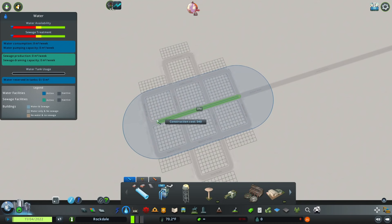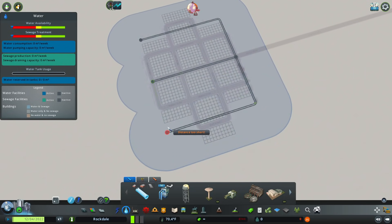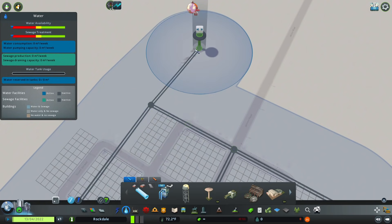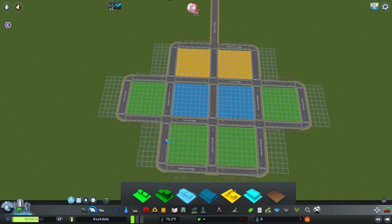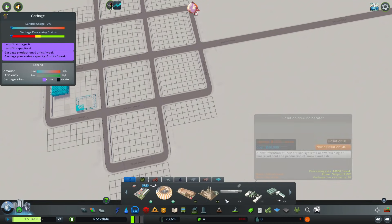Let me quickly do all the water stuff and that jazz — not like it's going to need water because it's going to be surrounded by water very soon. When it comes to placing down water sources, this is also going to be interesting. I'll place a little water tower just here. We do need sewage taken care of, so if I fill all this up with residential, we'll do some commercial just here and a little bit of industry just there.